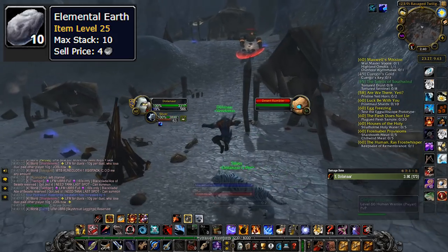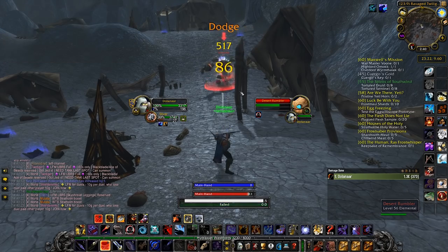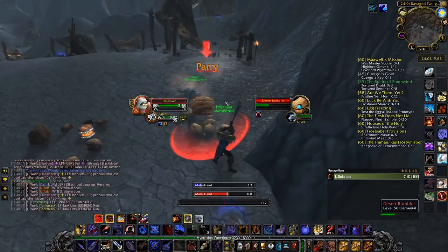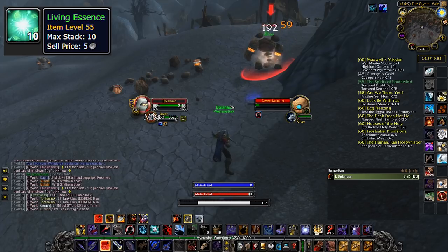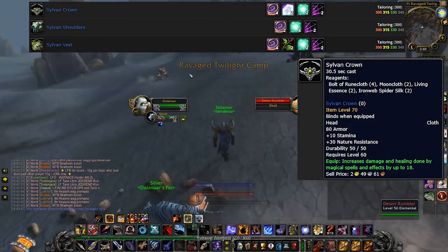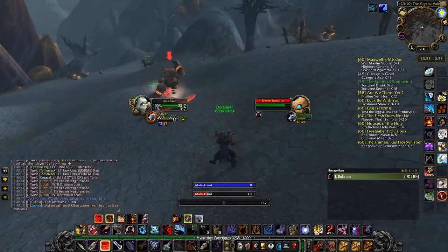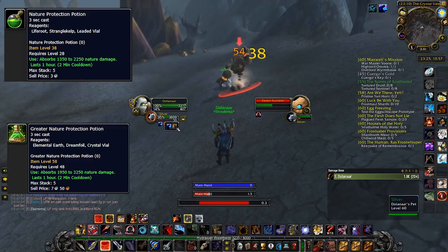Elemental Earth — this is not that high of a risk, but definitely high reward. Due to AQ, and specifically the boss Princess Huhuran whose poison hits like a truck, raiders will need a lot of Nature Resist, which is where Nature Protection Potions and Nature Resist Armor come into play. Living Essence is used to craft certain Nature Resist Armor, which can be used by raiders but also by people boosting Maraudon. Notable sets include the Sylvan Gear for Cloth Wearers and the Iron Vine set for Plate, with each individual piece giving between 30 and 50 Nature Resist. I should also mention Nature Protection Potions and Greater Nature Protection Potions — these aren't really high risk, only high reward.